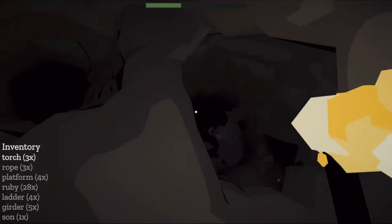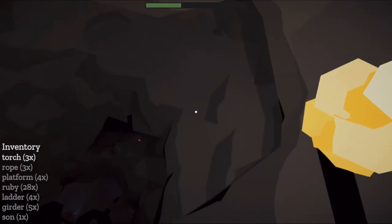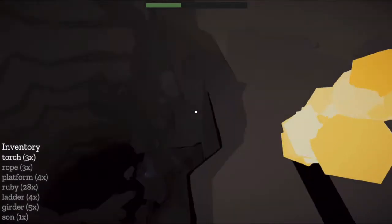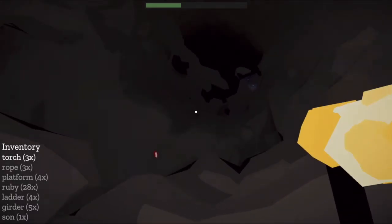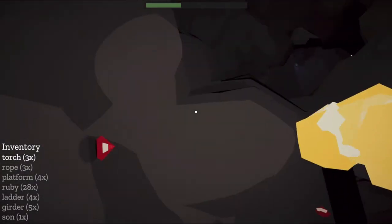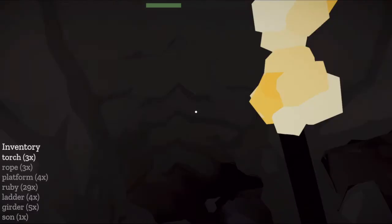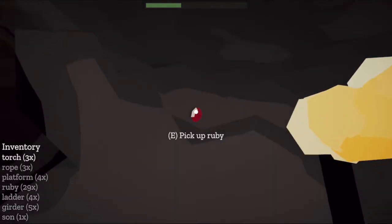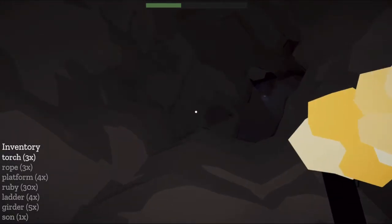I saw something down there — what is that? Another ladder. God, how far down does this go? Like, I seriously have no idea if I'm ever going to find the goblet at all, or if it just keeps going further down. Oh, I hear another child. They sound like penguins and look like peanuts — what a strange situation. I can actually hear the echo coming from a direction. I hear you kids — your father doesn't actually care about you if he sent you down here to collect treasure.